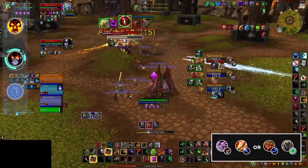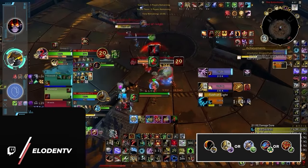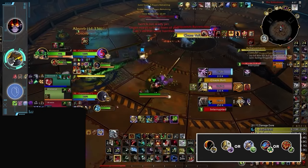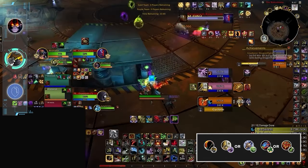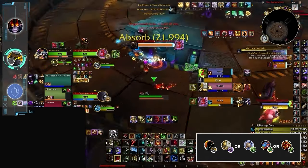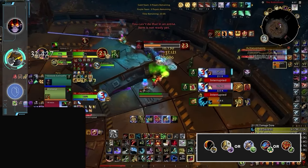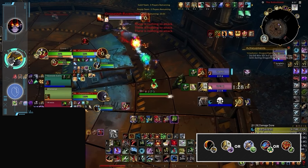Sticking on the theme of pet classes, we have two BM Hunter comps. Playing with a Ret Paladin or Unholy DK is likely your best bet, ideally throwing in an offensive healer into the mix. Both of these comps play into the standard Hunter win condition — consistently landing traps and extending CC chains whenever possible, all while doing high persistent pressure. The main difference between both comps is the damage profile, with Ret having a much stronger damage spike during Wings, while DK relies more on mini-bursts every 45 seconds.